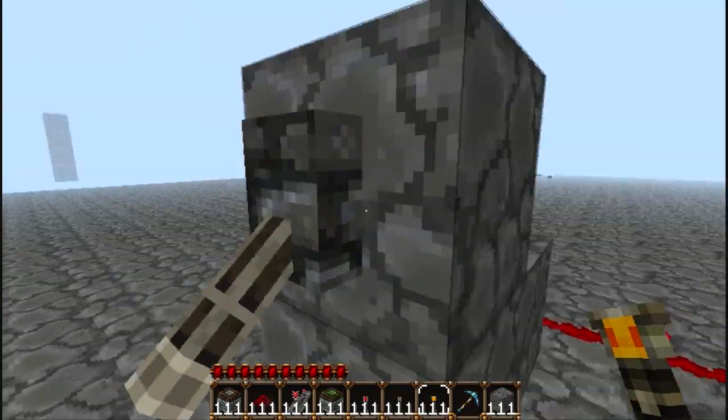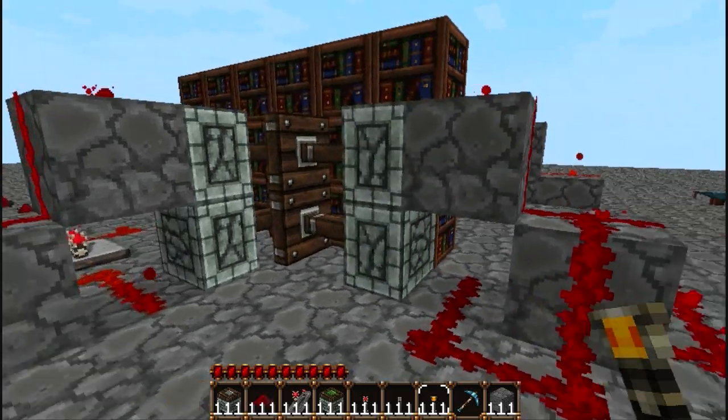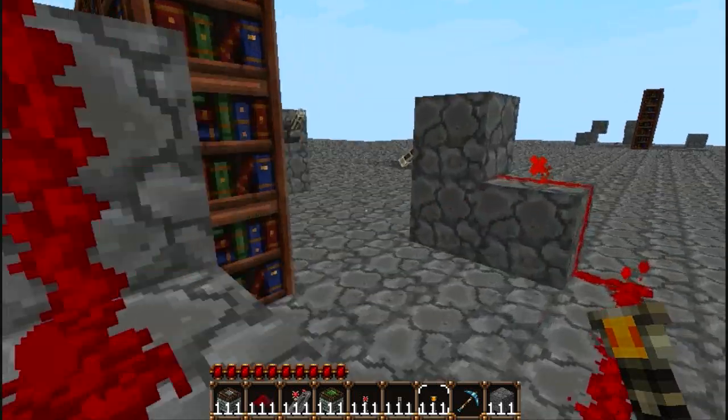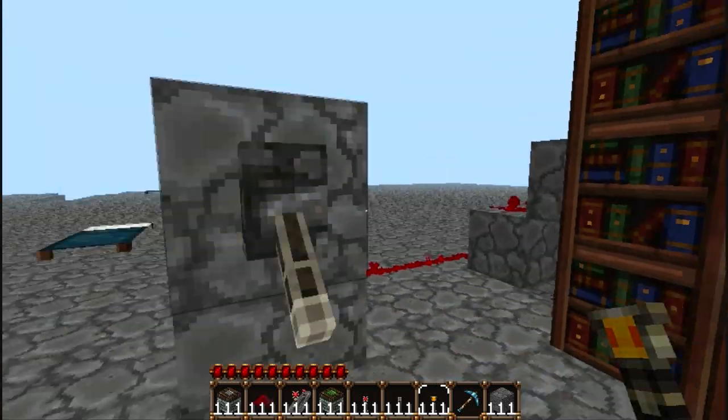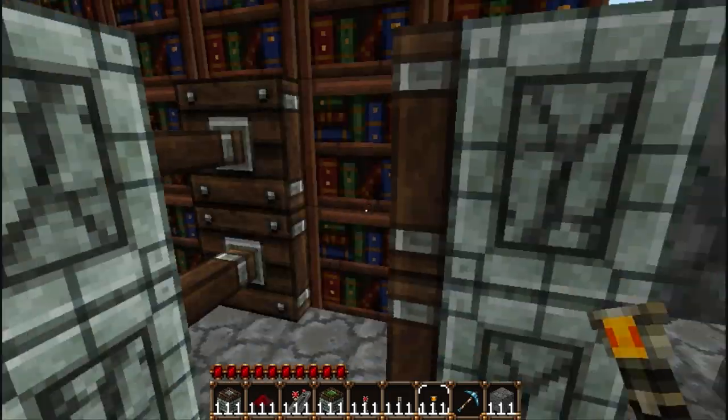And then we'll look at this switch, which right here comes up and keeps these... Oh, this one's on right now. So if I turn it off, these blocks will be like this.